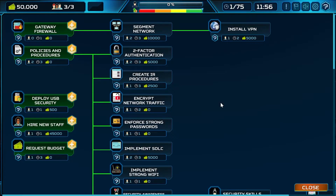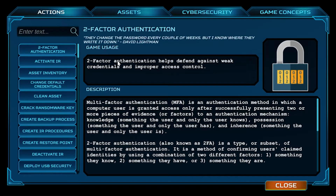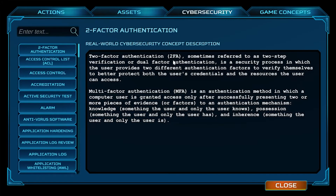If there's a concept you're not sure about — either in real life or what it does in the game — you'll see question marks everywhere that bring you to our wiki. The wiki has instructions on how to play the game, what the actions do, and also a huge cybersecurity glossary where you can search and look up hundreds of different real-world cybersecurity concepts.